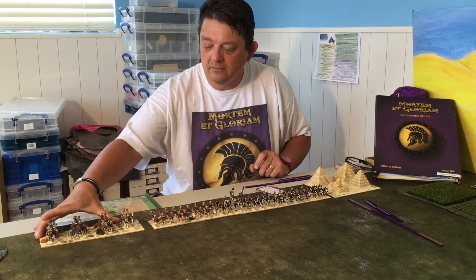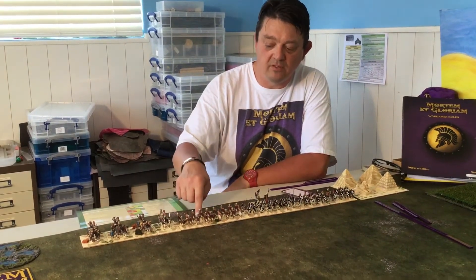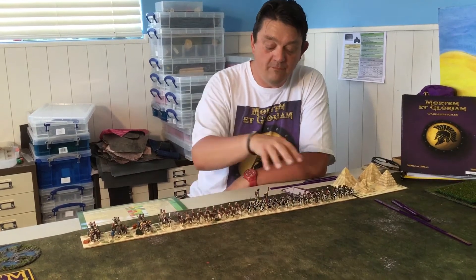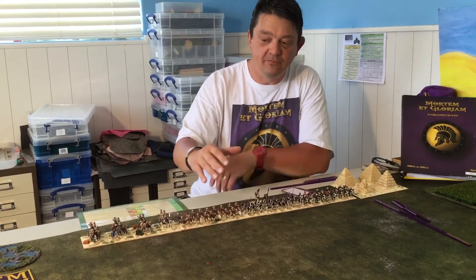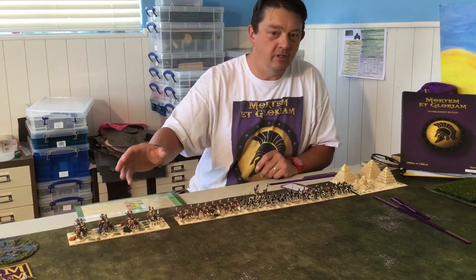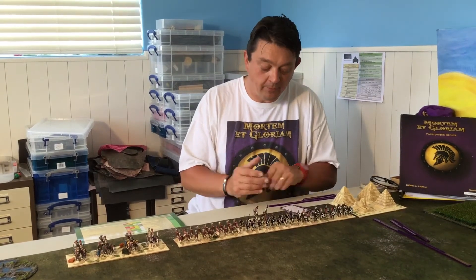If I put these on the end they can't go with them, because blocks can't have chariots and infantry at the same time. A block has to be all infantry, battle wagons, or elephants — which habitually did work together — or all cavalry and such things. So there's a clear distinction of what can form a block.